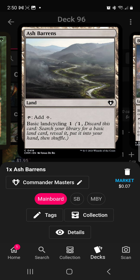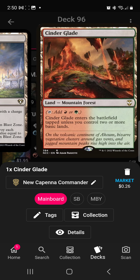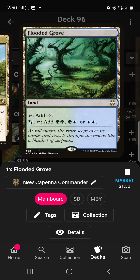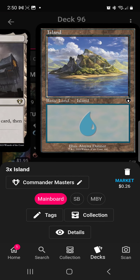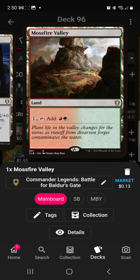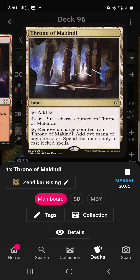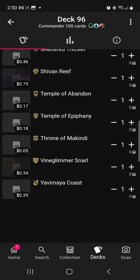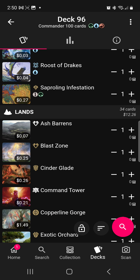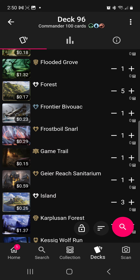Land-wise: Ash Barrens is gonna help you search for basics, Blast Zone is removal like a board wipe if you need it, Cinder Glade, Command Tower, Copperline Gorge, Exotic Orchard, Flooded Grove, Forest, Frontier Bivouac, Frostboil Snarl, Game Trail, Geier Reach Sanitarium, Island, Karplusan Forest, Kessig Wolf Run, Mossfire Valley, Mountain, Rockfall Vale, Sheltered Thicket, Shivan Reef, Temple of Abandon, Temple of Epiphany, Throne of Makindi, Vineglimmer Snarl, and Yavimaya Coast. The mana base is about $12-15, so it's a solid part of the budget — if you wanna take some price out you can remove Copperline Gorge, Flooded Grove, whatever.